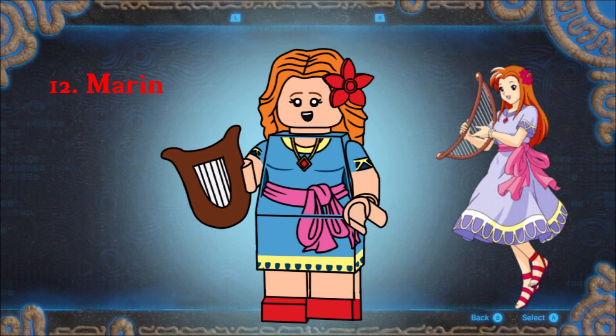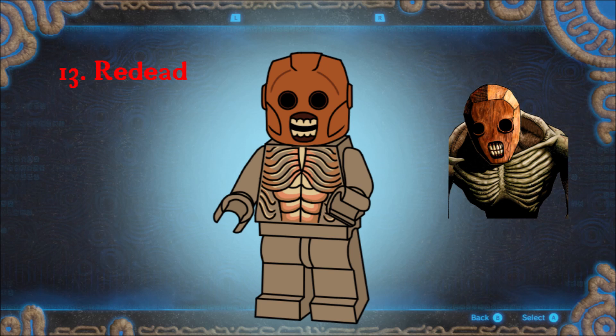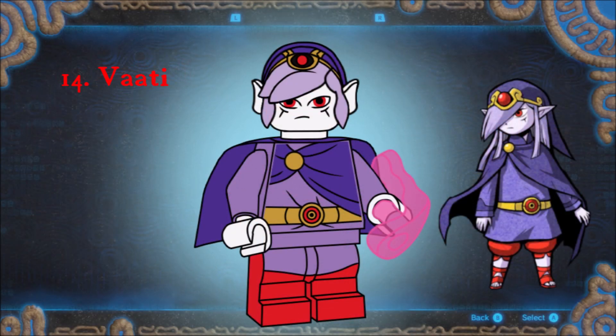The remake of Link's Awakening was just released, so it seemed appropriate to include Marin. She's a simple figure, but she works. She has wavy hair with a flower on the side, a skirt, and a new piece for her harp. Halloween has come and gone, but the spooks are here year-round. The Re-Dead is included for his spookiness, and yes, the fact that he would be relatively easy to make. He uses Iron Man's helmet in dark orange, with that terrifying grin showing through. I didn't want to include only console characters, so Vati seemed like a good fit. His ears-hood-hair — whatever you want to call it — is a new piece, with a cape, mid-legs, and a power blast to fire at the princess.